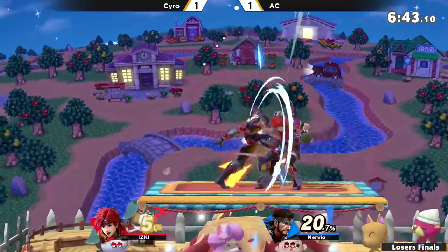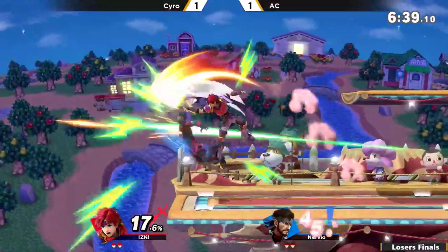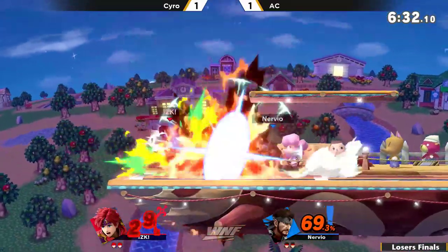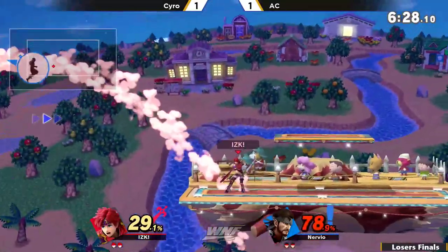Right there he was drifting the Nikita to the left. Fun fact — the way Nikita sends you just depends on the direction the player is holding, and it's frame one. So if I'm drifting the Nikita to the left, but right as it's about to hit I go back to the right, it'll send him out to the right. That's what AC had to do there to get that stock.